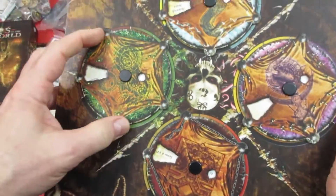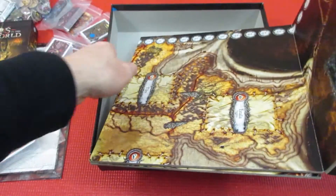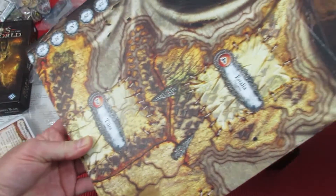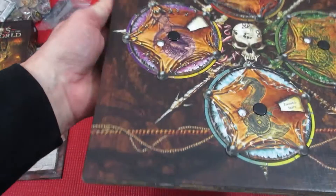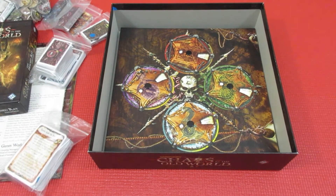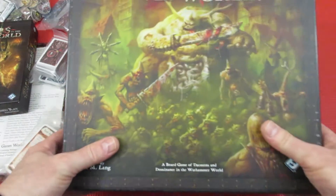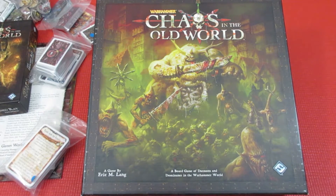There are really neat dials which give you points, and you get different abilities. The board itself is really huge and interesting — different locations give you different abilities, and there's a victory point track around the outside. What you're trying to do is become the god with the most victory points at the end of the game. Each god plays differently with different abilities. That's my number 66: Chaos in the Old World — very cool game.